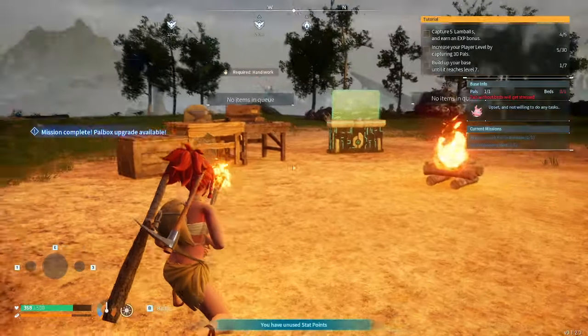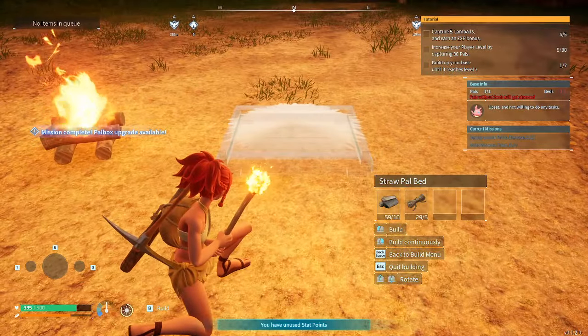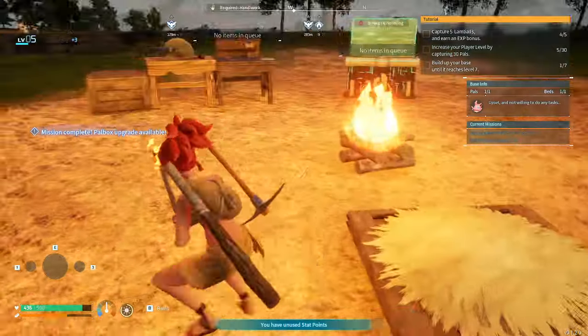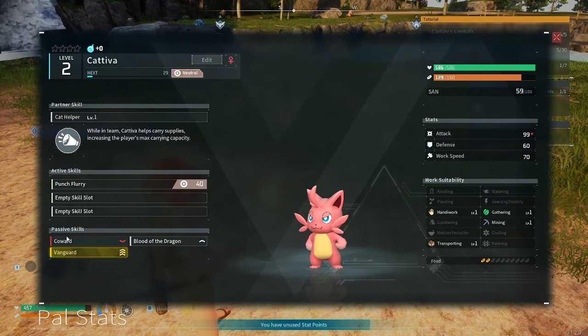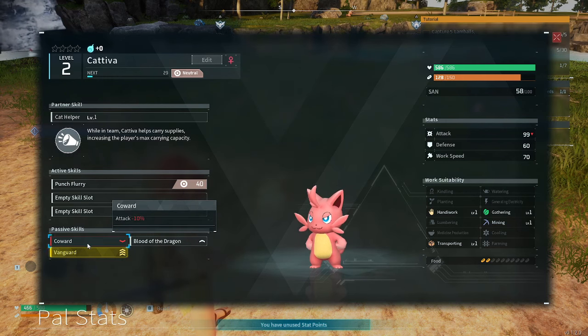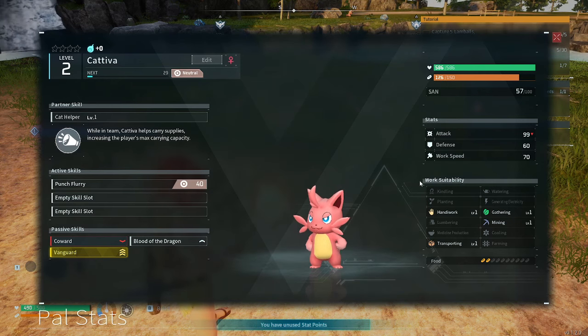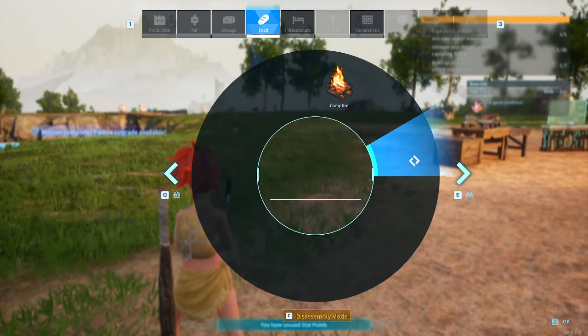We need to build a bed for Kativa. Let's see — straw pal bed. There it is, awesome! Near the campfire for warmth — that should make Kativa happy. The pals don't only have abilities but also their own personalities. For example, Kativa has a Vanguard passive skill but is a coward — minus 10 attack. In the team, Kativa helps carry supplies, increasing the player's max carrying capacity. He's good at mining, gathering, handiwork, and transport.